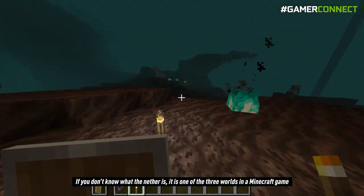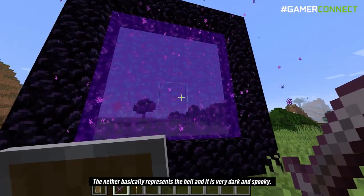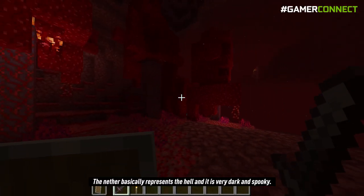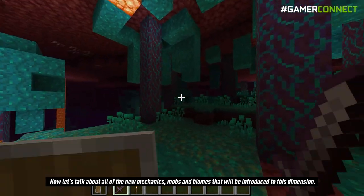If you don't know what the nether is, it is one of the three worlds in a Minecraft game and it can be accessed through the nether portal. The nether basically represents hell and it is very dark and spooky. Now let's talk about all of the new mechanics, mobs and biomes that will be introduced to this dimension.